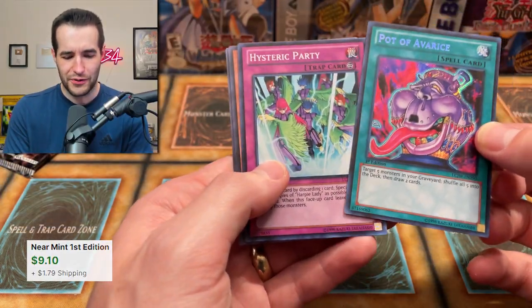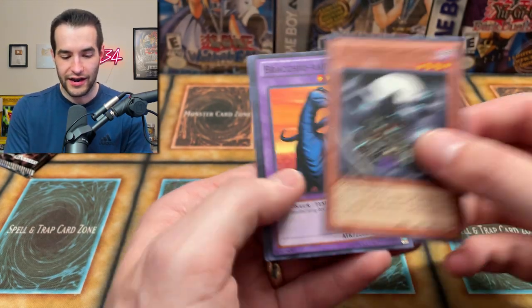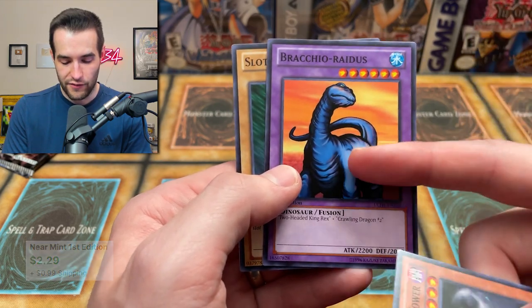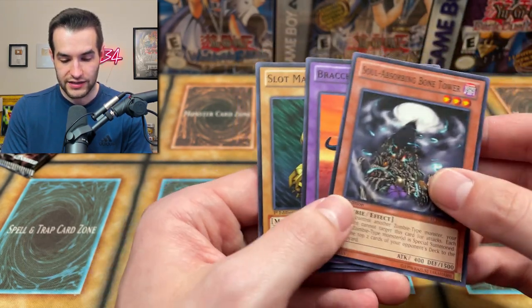I feel like our pulls have been pretty good. Hysteric Party — we've been pulling a lot of the good cards. The Brachio Radius — that's really cool. Very basic looking dinosaur but I like it. Slot Machine — where's his little brother?